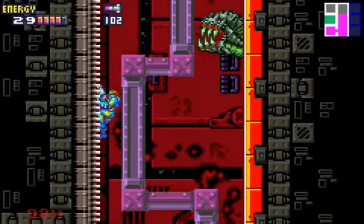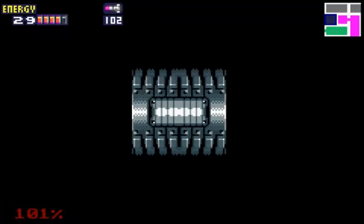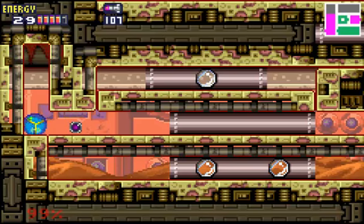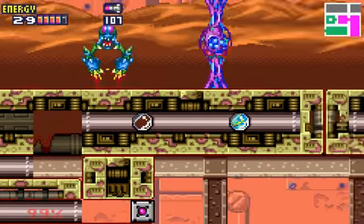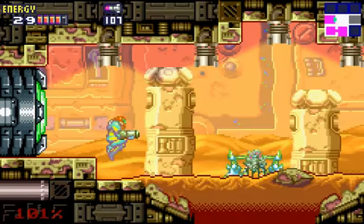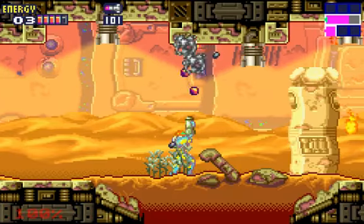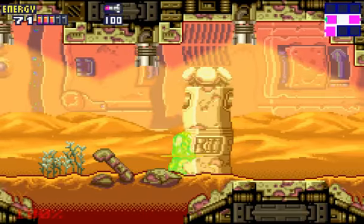We don't have any firepower yet to take them out. Go through the door here. If you're doing a 1% run, that is the only missile tank that you have to pick up - you can't miss it. I like watching those people do a 1% run, more challenging. And yes, these guys are not part of the background. That's what I thought too when I first played it - though they're actually part of the foreground.